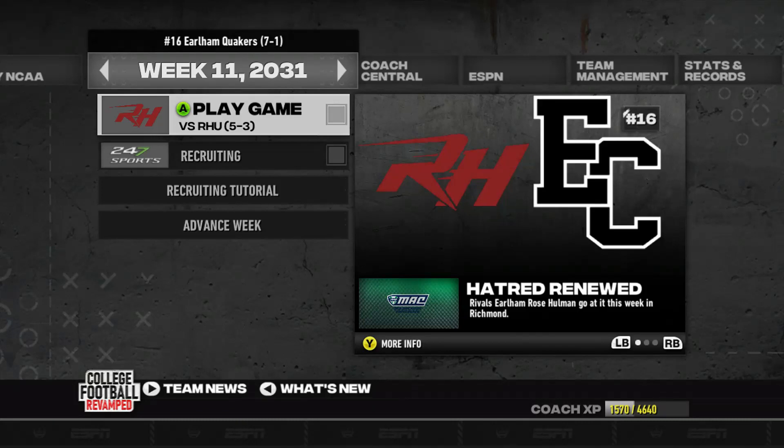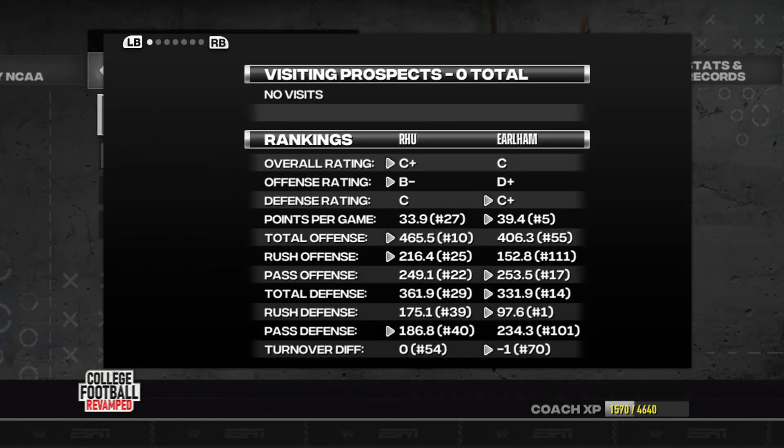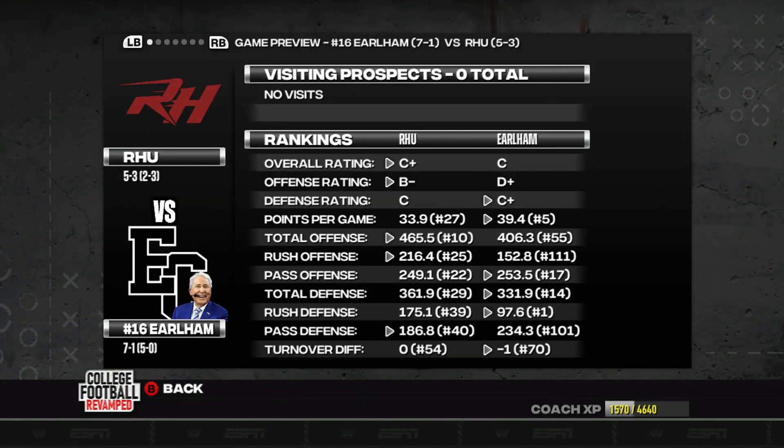Hey, what's going on everybody, this is John Jay Gaming on the mic coming at you with a brand new episode of the URL Team Builder Dynasty here on NCAA 14 featuring the College Football Revamp. Today we get ourselves back at home taking on the Rose Holman Engineers. They are five and three overall with a two and three conference record, part of a difficult division. They've got a C-plus overall squad with B-minus offense and a C defense.